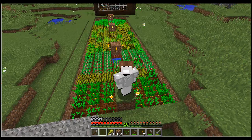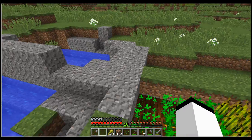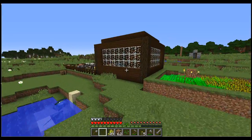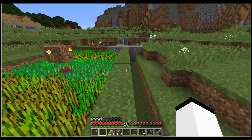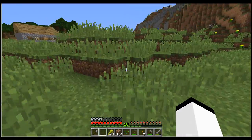Hey guys, look at this — our farm is almost fully grown, so that's a good thing. We're definitely good on food. We have okay resources — I say mining. I might go mining next episode or something. We have a house, we're all established, we're all good. We got a village over there and we have some wood, so I say we're pretty good on resources.